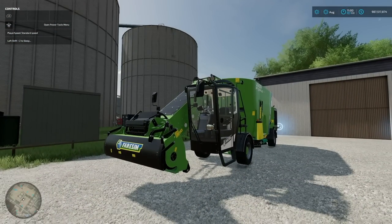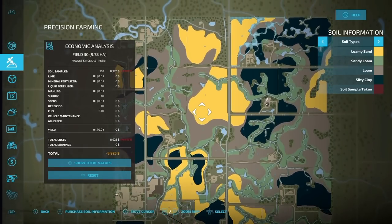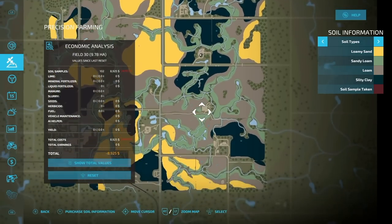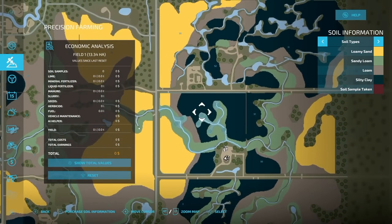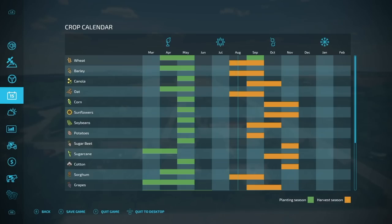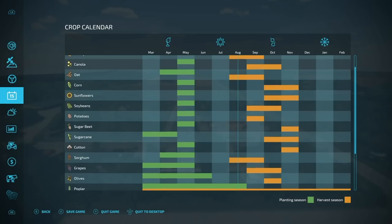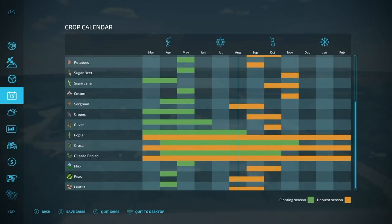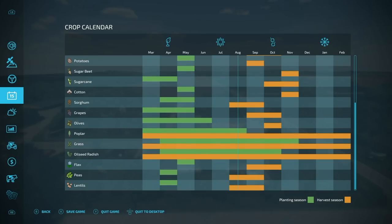We've also got a complete custom precision farming map. I went in and bought everything so you can see what it looks like, however we do only start with farmland number two set up. We have a custom crop calendar with very interesting weather and tons of snow, so you can see where you can plant things, and the harvest time is really spring-to-fall stuff. You do have an extended harvesting setup for poplars, grass, oil seed radish, plus flax, peas, and lentils have been added.